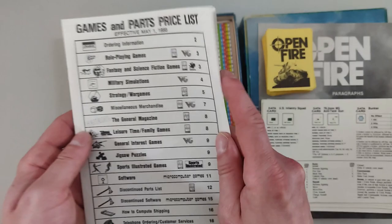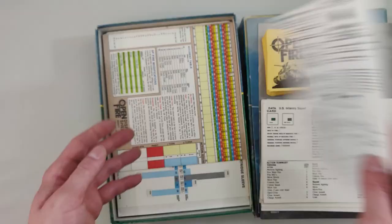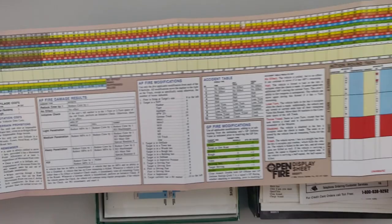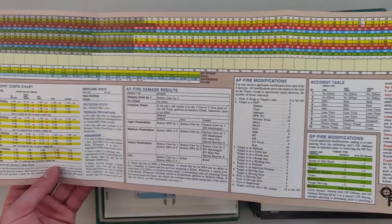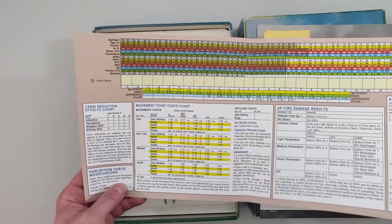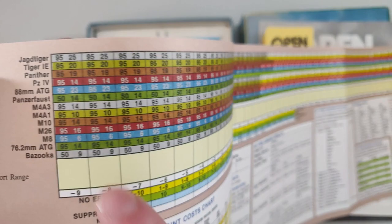Those are all the unit cards. There are also some advertisements inside — you could buy Ambush for $25 at the time. Then there are various charts including an action round track, accident table, AP fire modifications, AP fire damage results, and a movement point cost chart.